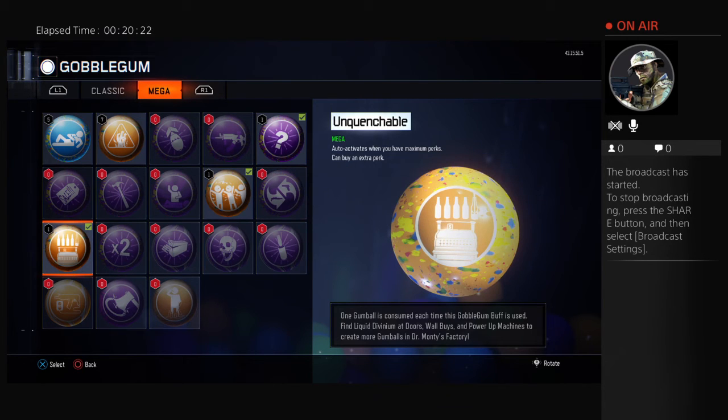Next, we have my personal favorite — Unquenchable. Basically, what this does is you can buy an extra perk. Most zombie games only give you four perks, but with this, once you get this Gobblegum, you can get a fifth perk of your desire — maybe Stamina Up, Speed Cola, whatever you like. I like this because I don't like sitting around with only four perks.